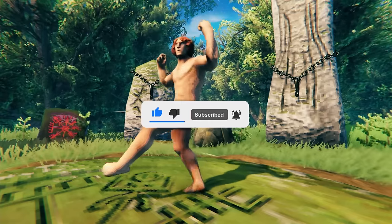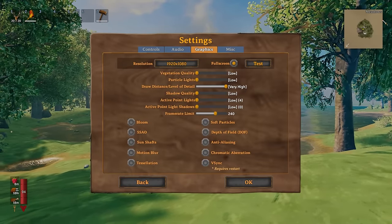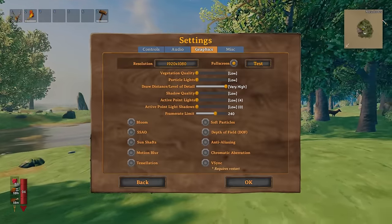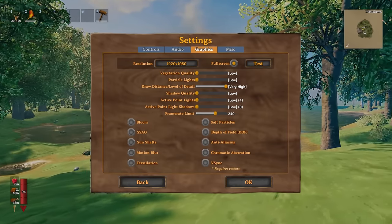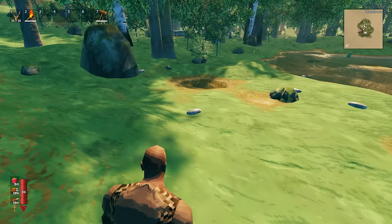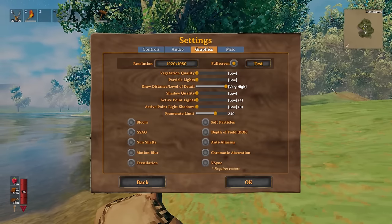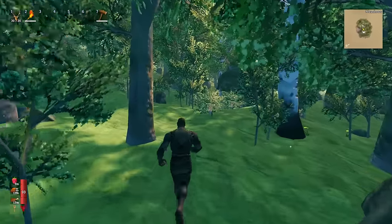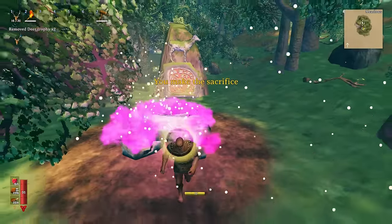Before we get into the first strat, let's address something right out the gate. These are the settings I use for the game — they are the most commonly used settings by most speedrunners. Vegetation is always on the lowest setting because high vegetation makes it harder to spot objects on the ground, especially in the meadows. Draw distance is always on high to help spot important structures, and having everything else on low helps get better FPS.